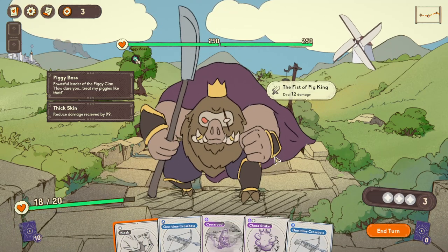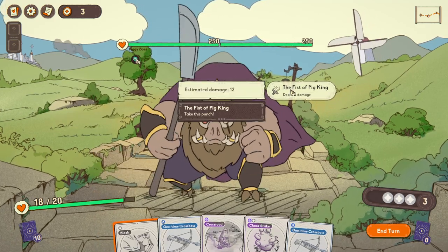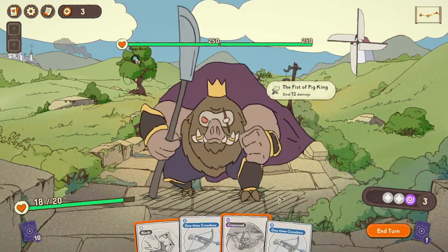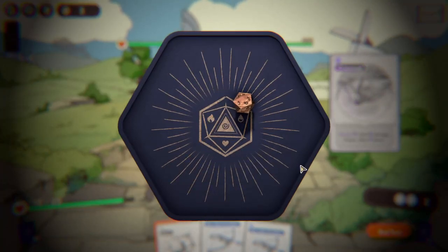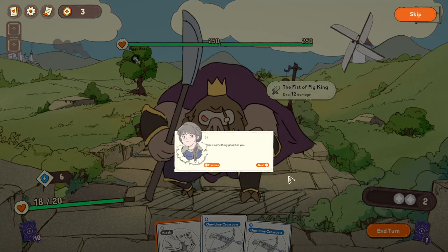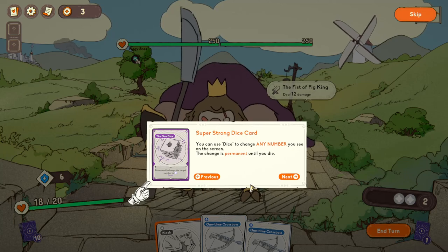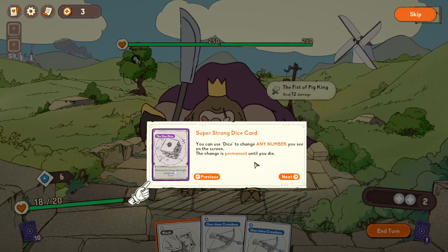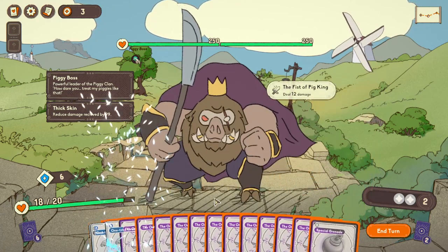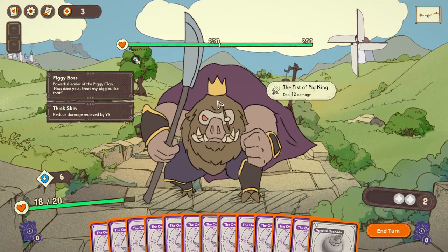Boss battle! Piggy Boss - powerful leader of the piggy clan. How dare you treat my biggie like that! Reduced damage received by 99 - that seems legit. He's going to do 12 damage. Is this just meant to be a scripted loss? Wow - interesting animation. Things just got complicated. Why is this piggy so strong? He just burst through. Here's something good for you - a super strong dice card. You can use dice to change any number you see on the screen, and the change is permanent until you die.